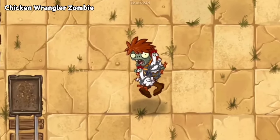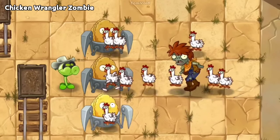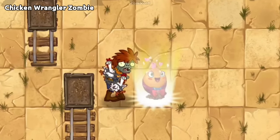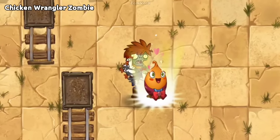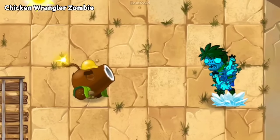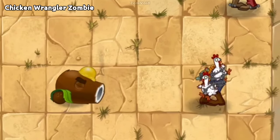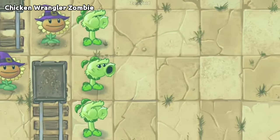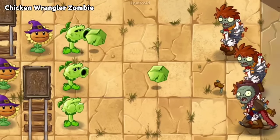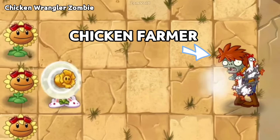Next is Chicken Wrangler Zombie. Chicken Wrangler Zombie can summon Zombie Chickens if damaged enough. Even if he is going backwards under the effects of Sweet Potato or Hot Date's plant food, he still releases his chickens in the forward direction. If a Chicken Wrangler Zombie is stunned by any plant, he will die without releasing any zombie chickens. If you see many Chicken Wrangler Zombies in a level, you can pick Primal Peashooter because it can also kill Chicken Wrangler Zombies without releasing any zombie chickens. Chicken Wrangler Zombie is referred to as Chicken Farmer in the game's code.